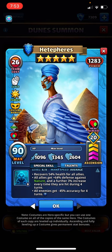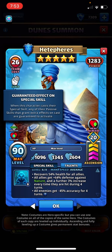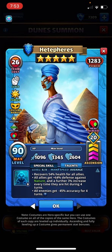Let's take a look at these passives, because these Dunes costumes just get a boatload of passives. This one is the same as the original — 60% chance to boost health of all allies by 10% and cleanse the latest cleansable status ailment from all allies. But with this passive as a guaranteed effect, it's basically just added to the special skill. It's going to happen — forget that 60%, it's just going to happen. You're basically guaranteed to recover 64% health for all allies, plus cleanse all allies of the latest cleansable status ailment. Which is pretty great.